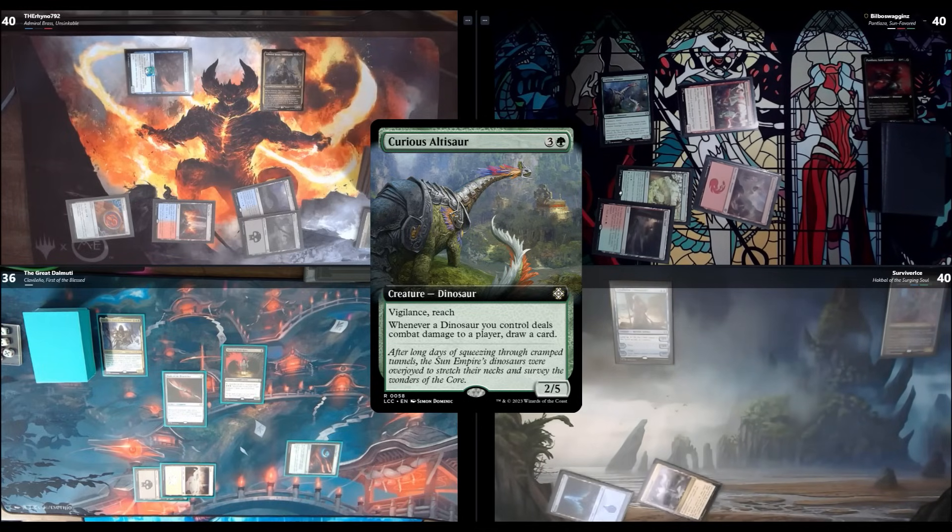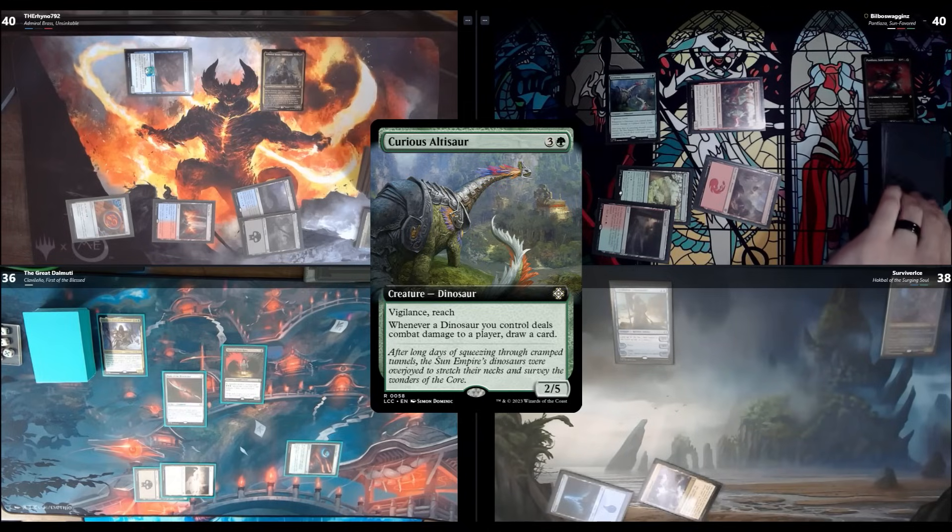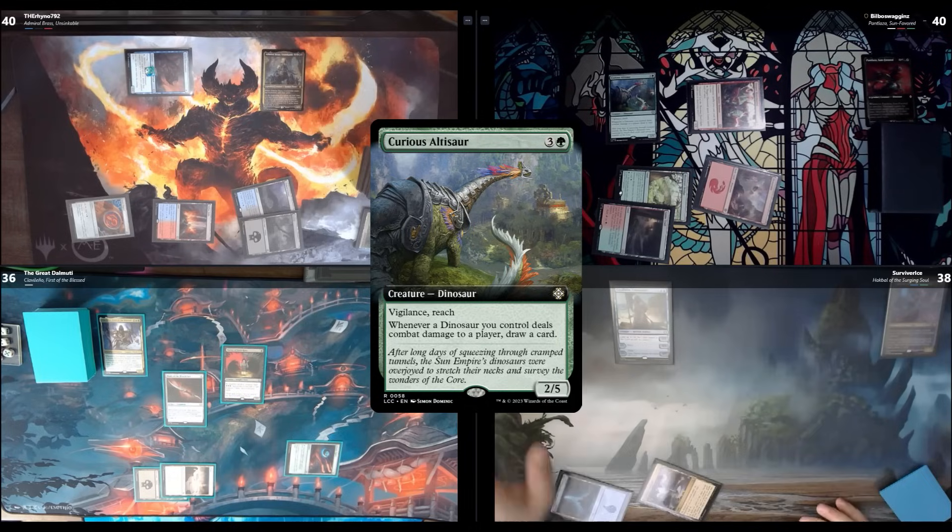Admiral Brass is a 3/3. It's a 2/5 with vigilance. How big is that Merfolk, Steven? It's a 2/2. I'll swing over towards you, draw a card off that combat trigger, and pass. Look at this value engine — it's like Toski in dinosaur form.